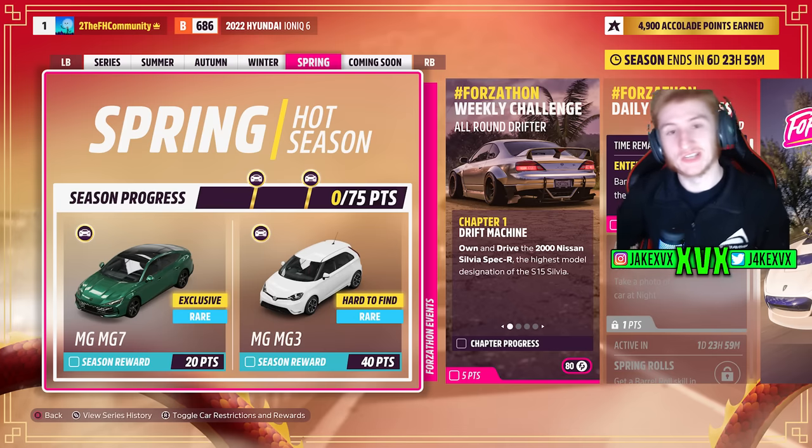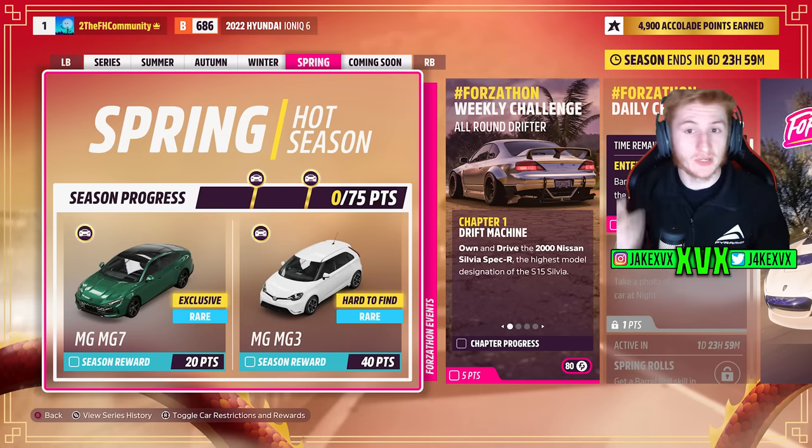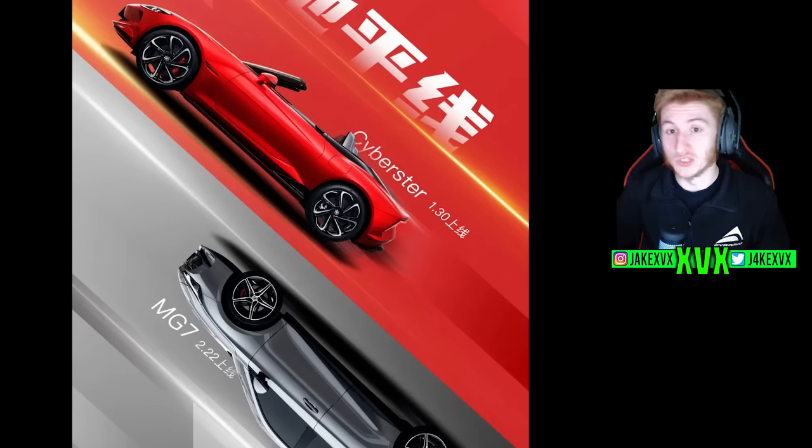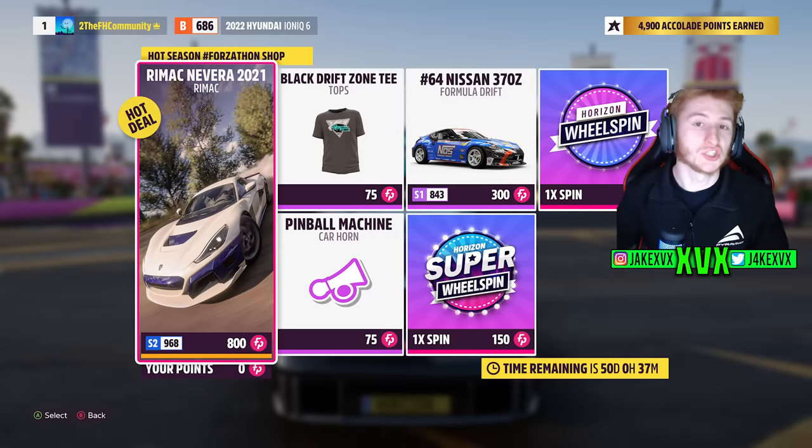The fourth week has the fifth new car — for 20 points the MG MG7 is available, and for 40 points the MG MG3. The MG MG7 is the new car, not the MG MG3. This ties up very well with the leaks from last week — we saw the MG MG7 was coming on the 22nd of February. The Forzathon shop for the last week has the Rimac Navara, the Formula Drift 370Z, Pinball Machine, and Black Drift Zone T.